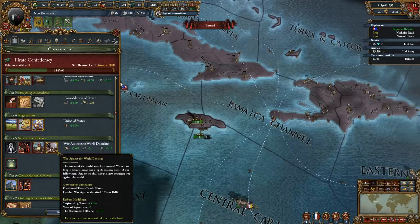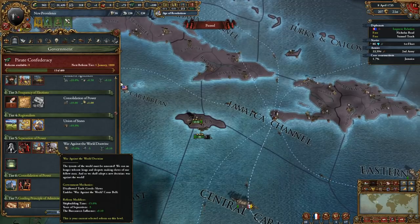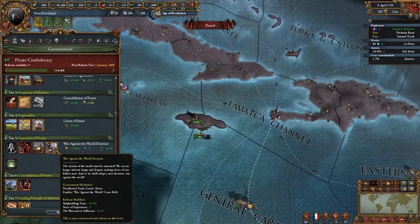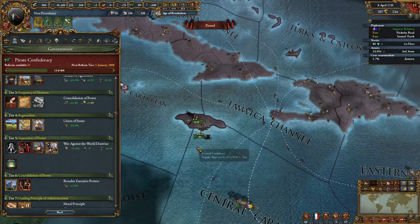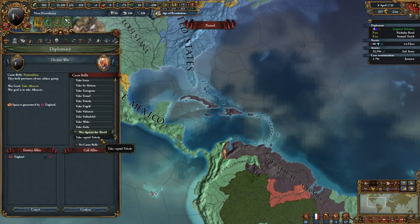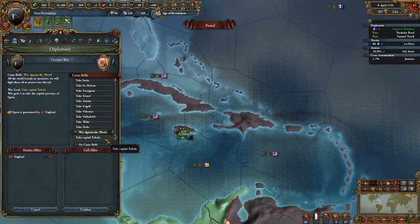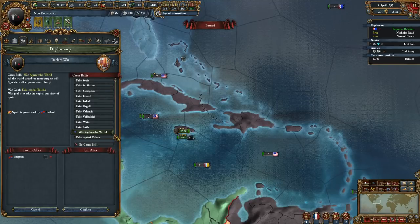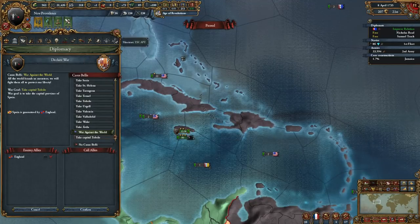Here's what makes them absolutely broken: war against the world doctrine — 'tyrants of the world must be unseated.' It disallows the trade good slaves, gives negative 15% shipbuilding time, years of separatism negative 5 — combined with the unrest reduction and lack of religious problems, most provinces are mostly pacified when you take them. Under government mechanics it enables war against the world, which is essentially an early, really useful version of imperialism. It gives negative 75% aggressive expansion at 75% cost. You can declare it against anybody for all provinces — really cheap, quick, and easy.